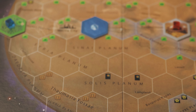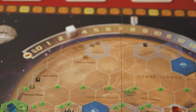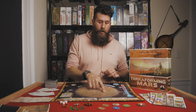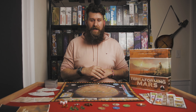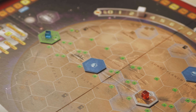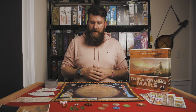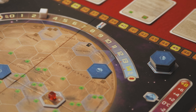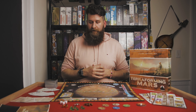First, let's look at what comes in the box. You've got this lovely map, which I really like because it's super scientific-looking and actually super accurate. The depiction of Mars is covered in geographic labels that are realistic — based on where they actually are on the planet. The blue ocean hexes are placed at the low points where oceans would actually pool. The leaf symbols representing plants are across the equator where plant life would likely develop. The terraforming targets — temperature up to plus 8, oxygen up to 14%, and 9% ocean coverage — are actually what science says it would take to make Mars habitable.